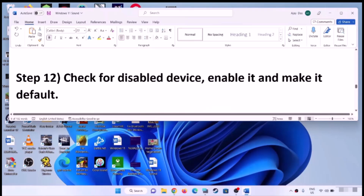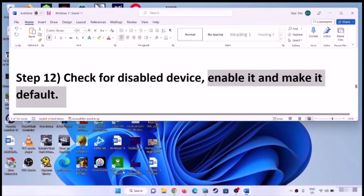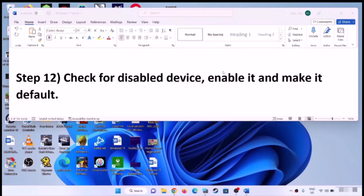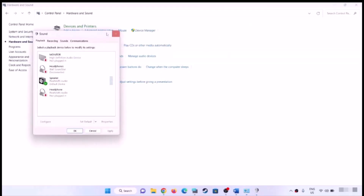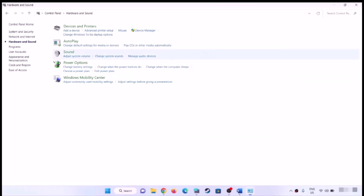The next step is to check for a disabled device, enable it, and make it default. Open Control Panel, go to Hardware and Sound, then Sound. Select your headphone or the right audio device, and if Set Default is highlighted, click on it to make your headphone or speaker the default. Then check the sound.